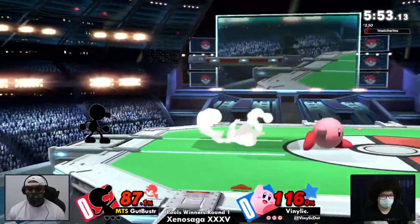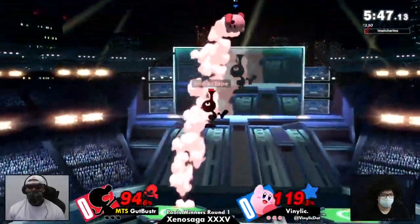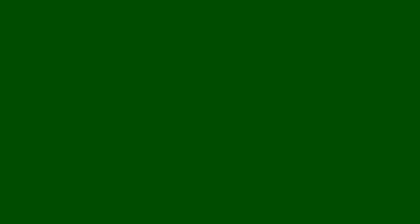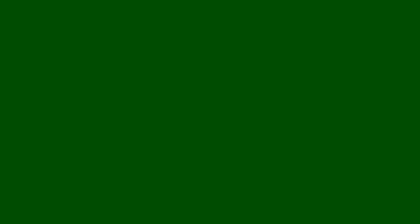I like that from Vinelink right there, actually using the one tool Kirby has in that up-B. Very smart. And we see some walking right here — very good gameplay by Vinelink. Walking is a tool where you don't see it too much, but when you do, it's kind of a treat. It's very awesome to see. It shows that the opponent is thinking about their position.